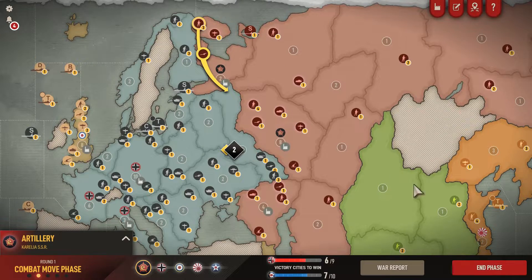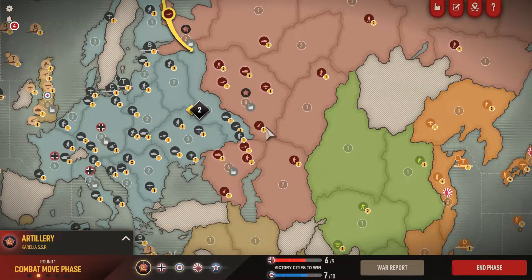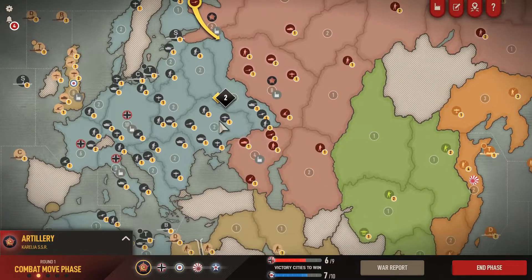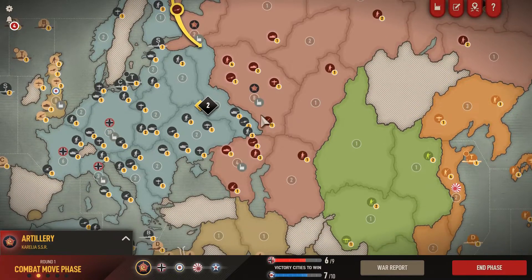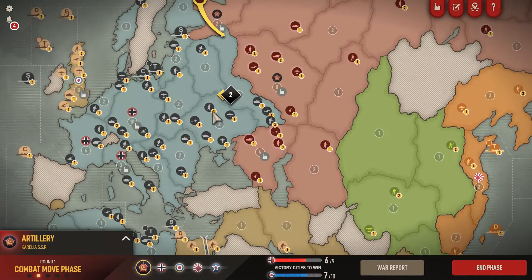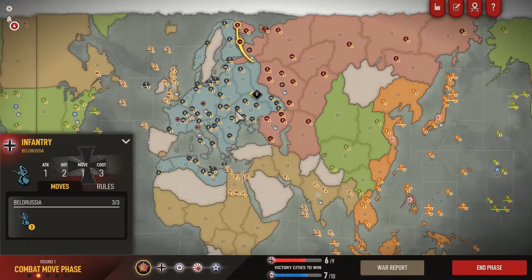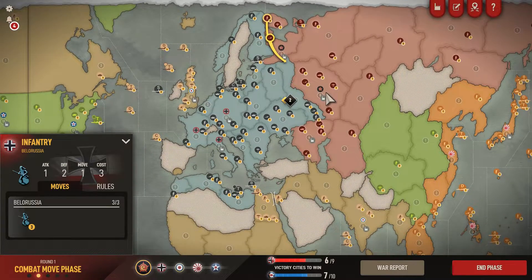I see a lot of players, particularly as Russia, building purely infantry. Infantry are a brilliant cheap defensive unit — they defend on a two — but they don't give you many options offensively. I find it's more effective to have a few artillery mixed in, because then you're threatening offensive moves and giving the German player more to think about. If they know the Russian player can attack back, it's more of a concern. So don't only build infantry; mix in a few artillery to give yourself an offensive option.